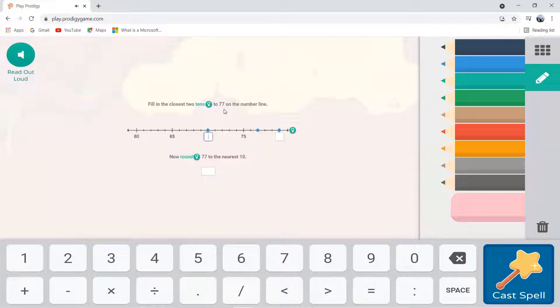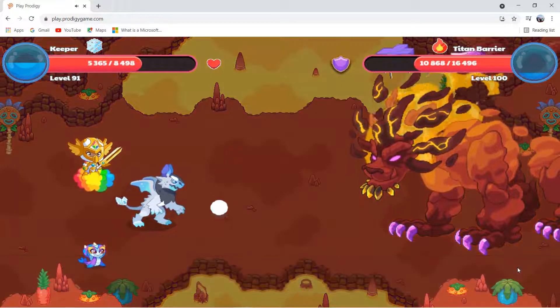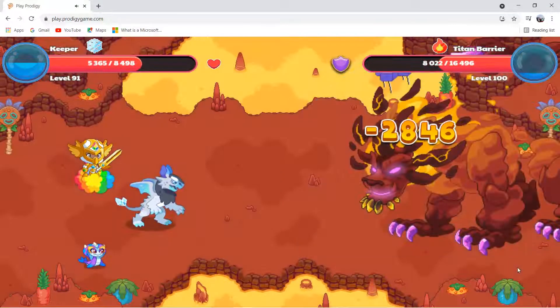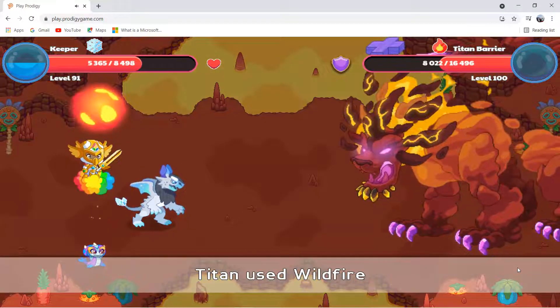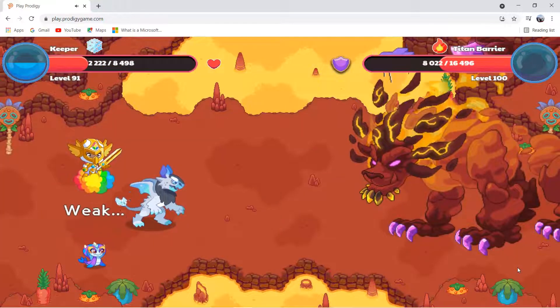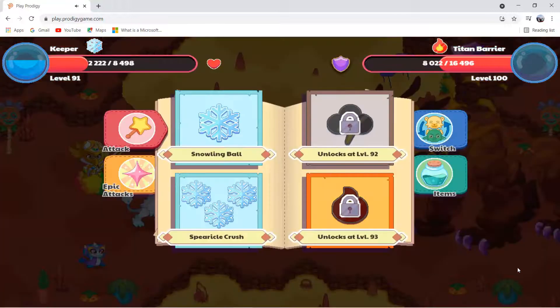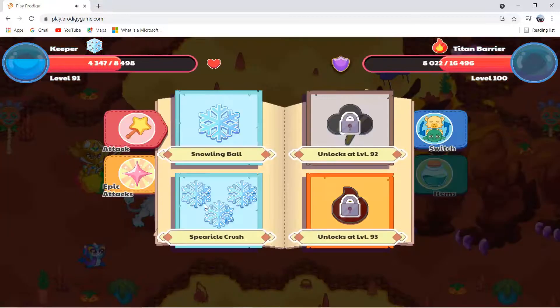Keeper may lose, but don't worry — I'll heal Keeper. I have a lot of food, so we have nothing to worry about because we have millions of food and a lot of pizza. We have another 2,800 damage — three more hits on the Titan. It seems like it's time for us to heal. This is Snowling Ball again!